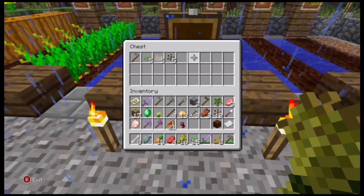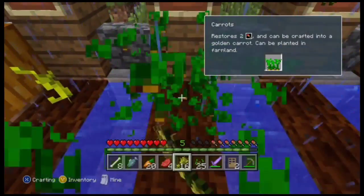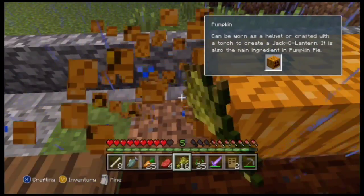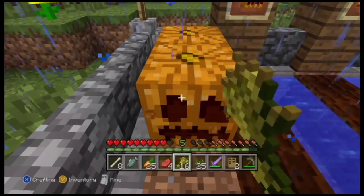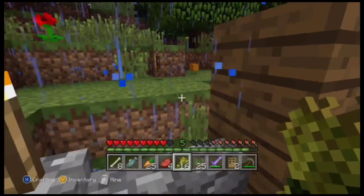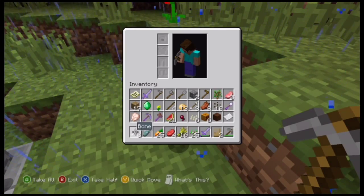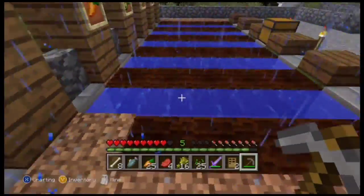I can use the carrots and definitely use the carrots. And the potatoes of course. And of course the pumpkins — especially if I'm gonna be making an iron golem soon. One good thing about this — all right, I can get rid of the flower.